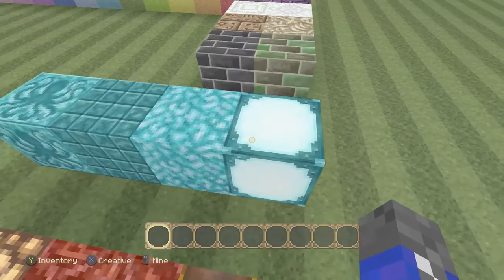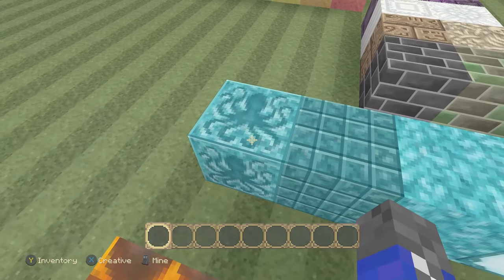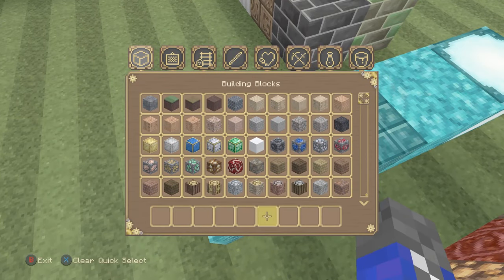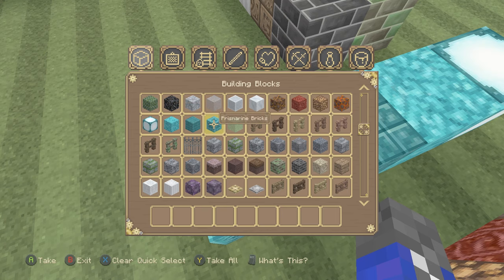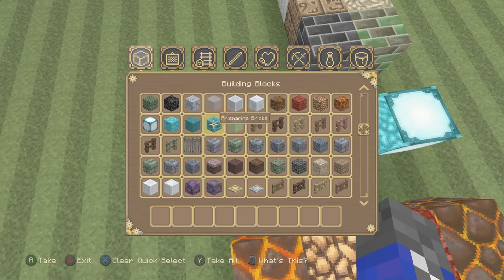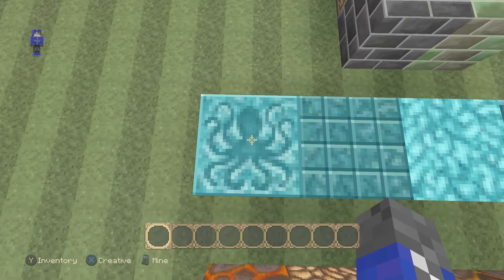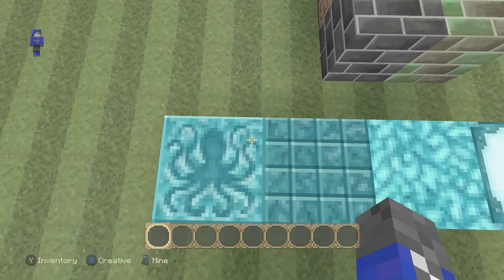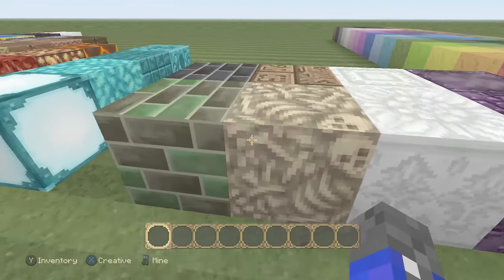Next, we're onto the water theme blocks. We have the prismarine lantern, prismarine, dark prismarine, and — oh, this is actually really cool — we have prismarine bricks of course. These are the prismarine bricks right here. I actually like that design. I think Squid would appreciate this one as well. It's like an octopus right there in arms, or you could say the kraken, the giant one. That'd be pretty cool.